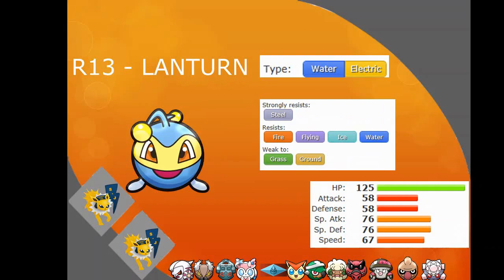Round 13, I picked another tier 5 — Lanturn. This is so I could have Volt Absorb on the team, meaning I can switch into this if I face off against an Electric type. It covers for Palkia really well. It has good HP — all the other stats are sort of bad — but it's a solid pick. Looking at the move pool, it gets lots of good moves and it's a cleric, so that's always nice. I think it was a really good pick for me.